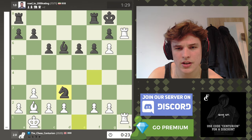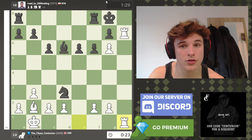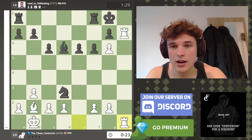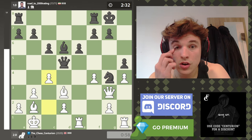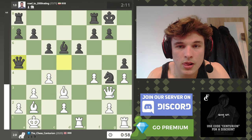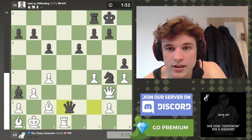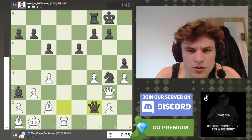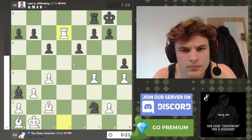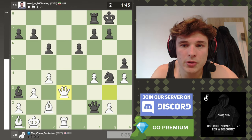Knight f4, rook h7 here and he just gets mated — there is just not that much you can do. Knight g4 — we don't manage this in the best way. Bishop f4 actually overloads the queen here but he doesn't find it. Takes, takes, takes. Here I could have actually traded queens, gone rook d7 and been better. Although I don't know if I'd really have enough time to convert a position like this with no increment, so I went for the more aggressive option.